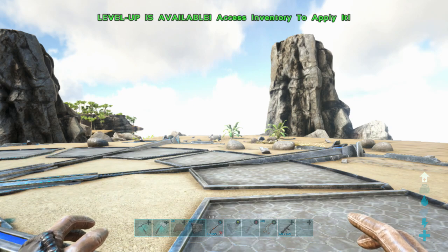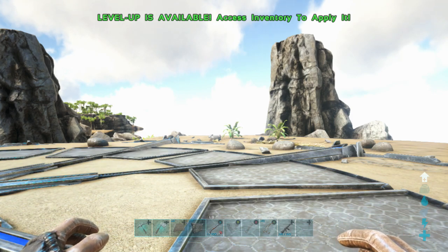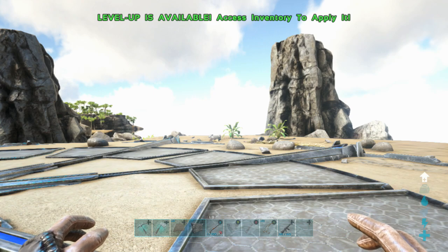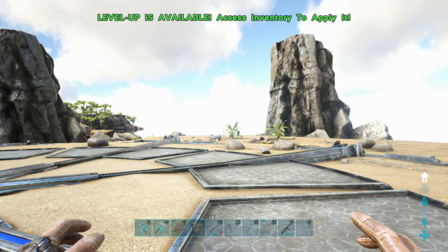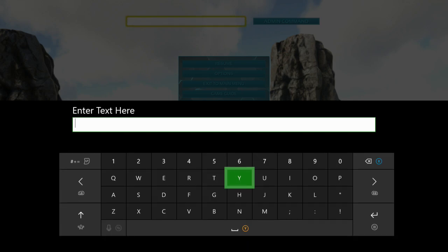I'm on my own server here — the link will be down below with the name and specifics if you want to come and play with me. If you're on a server you have to put 'admincheat' at the front of the command. If you're on single player, you don't need to do that — you just start with 'summon'. Let's get straight into it.